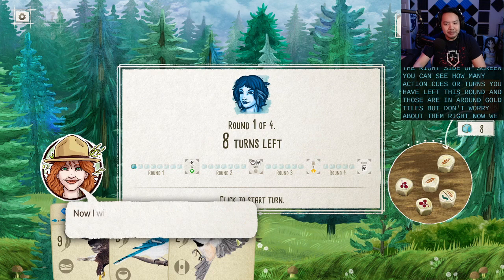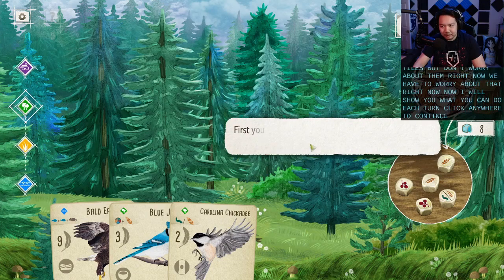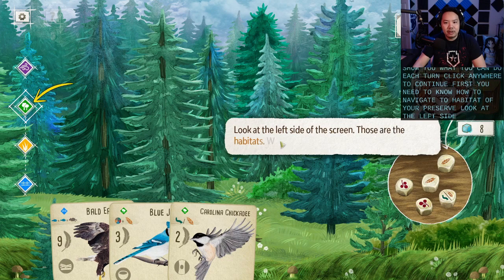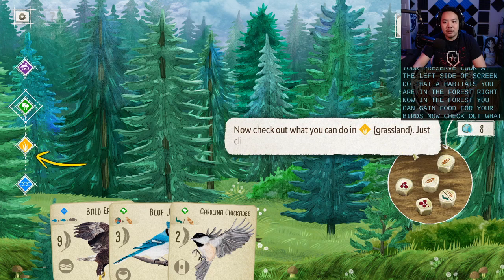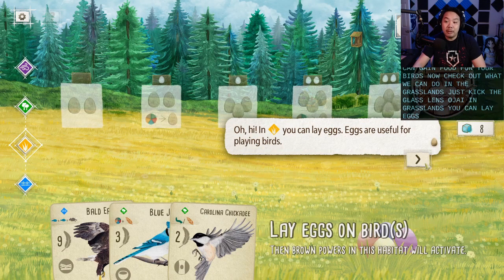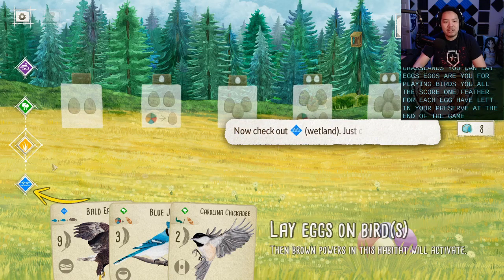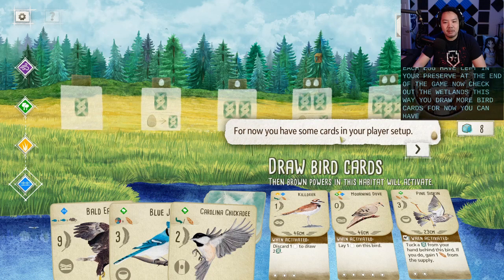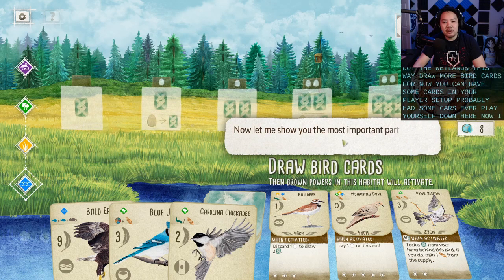But we actually do have to worry about them right now. Now I will show you what you can do each turn. First, you need to know how to navigate the habitats of your preserve. Look at the left side of the screen — those are the habitats. You are in the forest right now. In the forest, you can gain food for your birds. In the grasslands, you can lay eggs. Eggs are useful for playing birds. You also score one feather for each egg you have left in your preserve at the end of the game. In the wetlands, you draw more bird cards. For now, you have some cards in your player's setup down here.